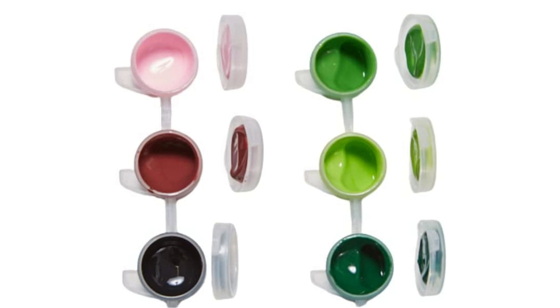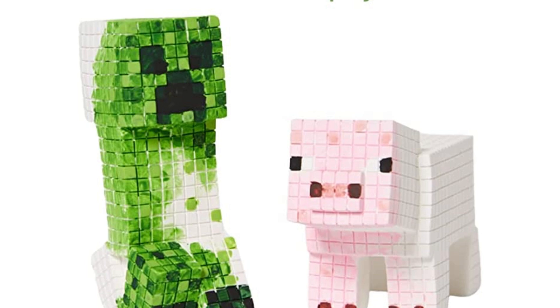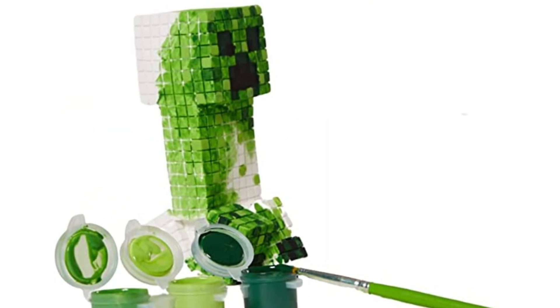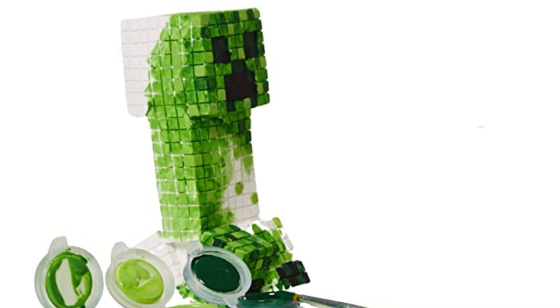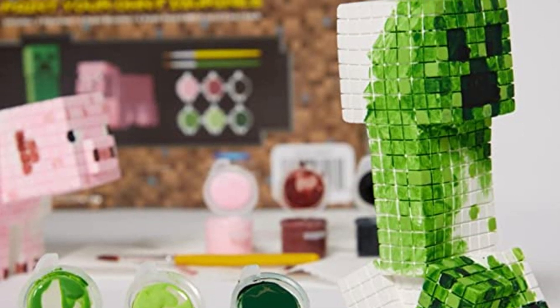Since it's a do-it-yourself project, you could theoretically just paint the pig green and the creeper pink, although that'd be evil. Also remember, the creeper is originally a pig gone wrong. Minecraft creator Notch accidentally created it by plugging in the wrong dimensions into the model, and that's why these guys are actually paired together.